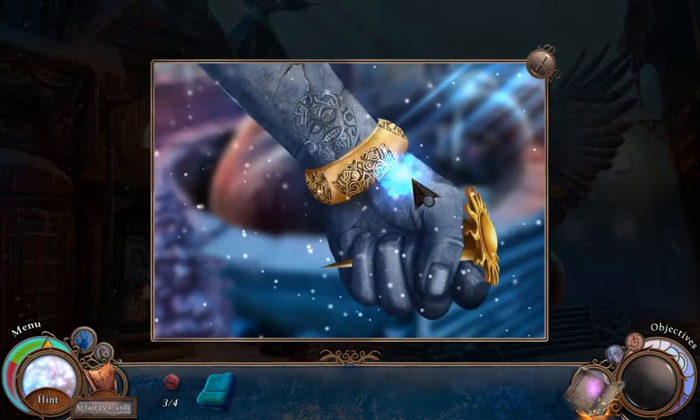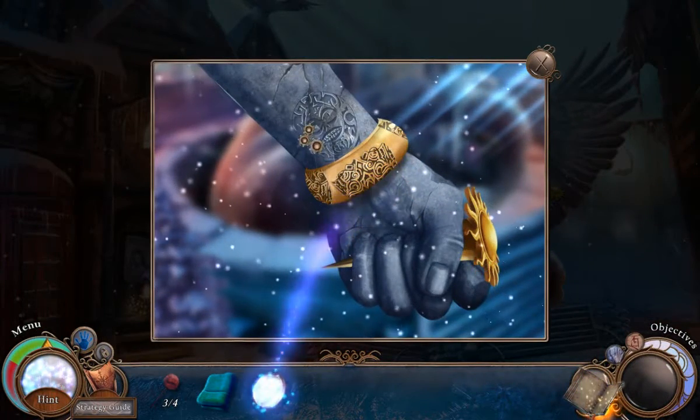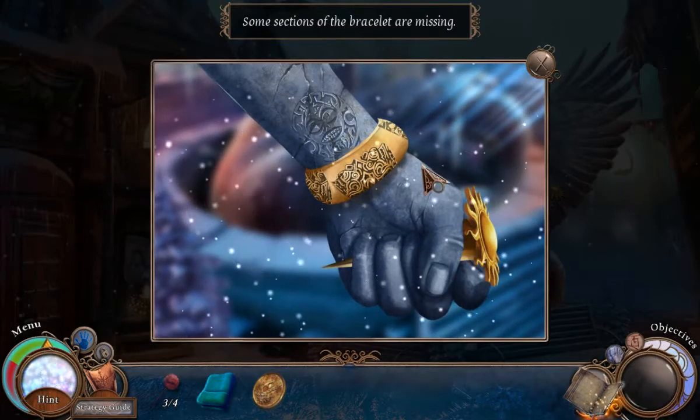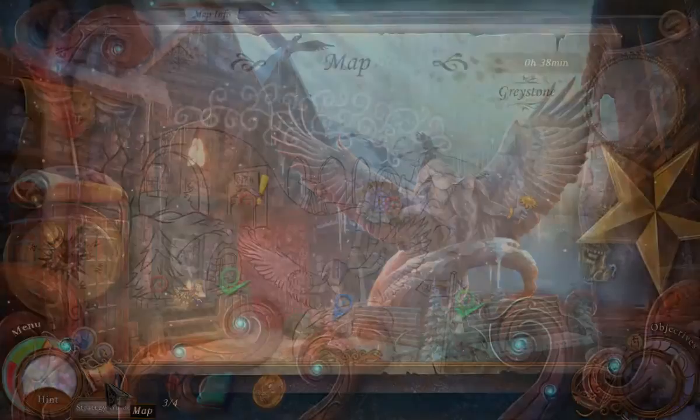Thank you. I'll just take some other stuff. Sections of the bracelet are missing. Of course they are. Go back to Graystone's shop.